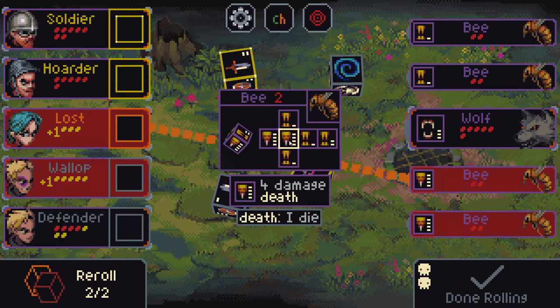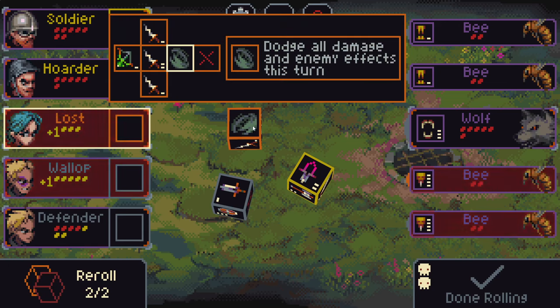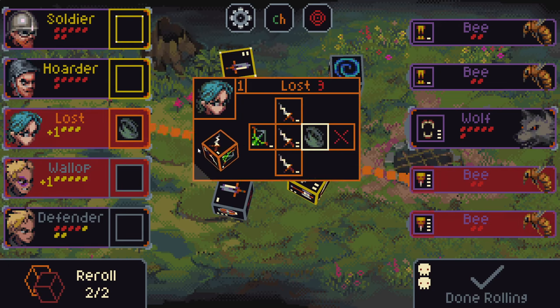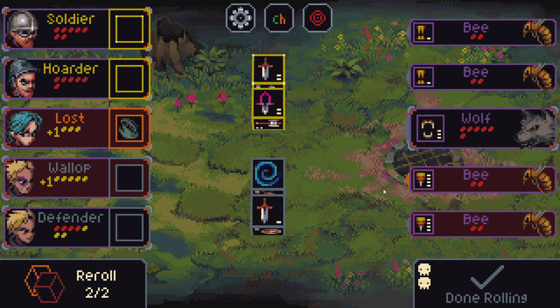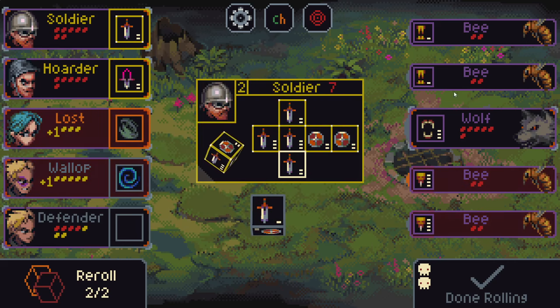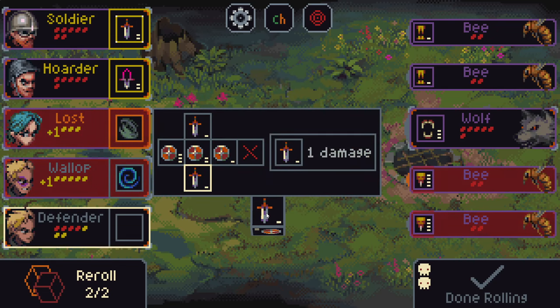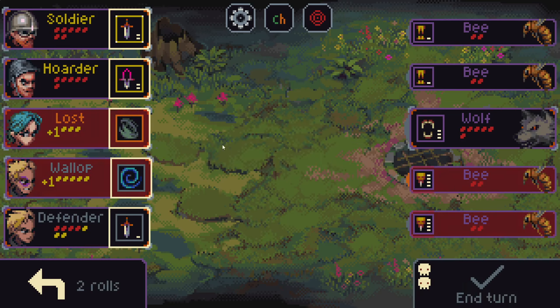As you can see, we're getting two death sides on these, so these bees are going to destroy themselves but in the process also deal four damage — that's pretty rough. What we're going to do is use this: it will dodge all damage and any effects this turn, so the bee will not affect this one. We can also stun this wolf. Two damage — that's really nice. I can take out one of the bees and do a one-damage hit.